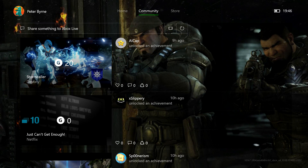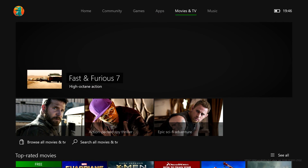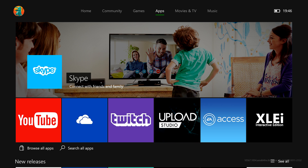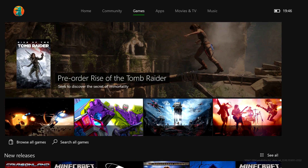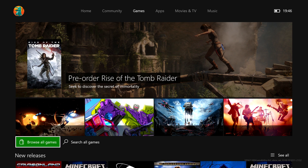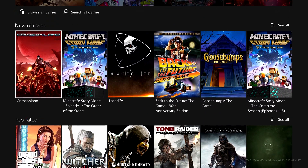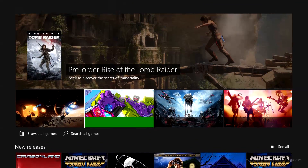When you go over to the Store, it opens into subcategories — you've got Games, Apps, Movies and TV, and Music. I like the way that it opens out like that, it's really nice and simple and it's much better than the previous dashboard. Right here you can see all the new releases, top rated games — they're very well displayed, you can clearly see which game is which, which is really nice.